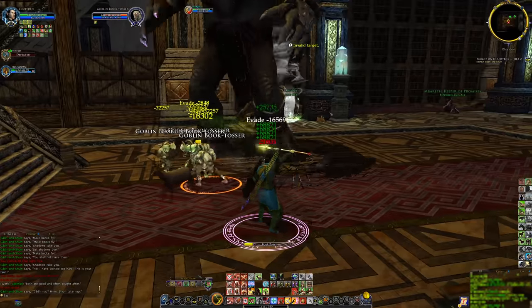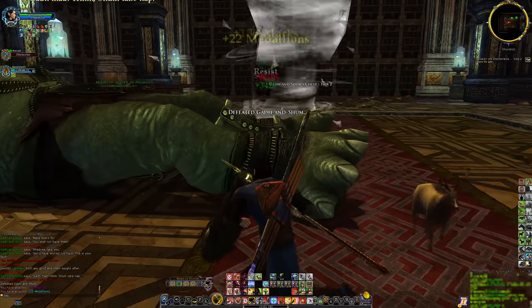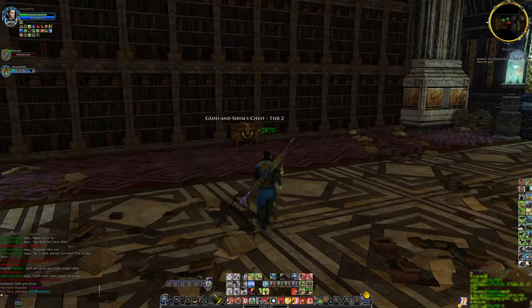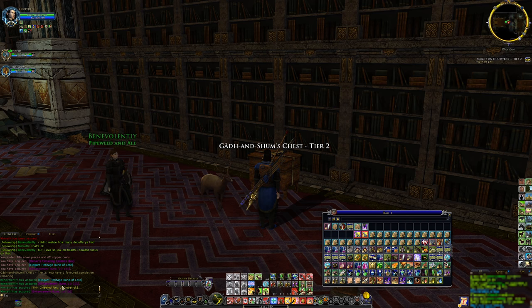In the future, we can expect higher tier and more difficult instances to drop better essences with higher drop rates, and we can also expect embers bartering and crafting to be updated to include these better essences at a more expensive cost.